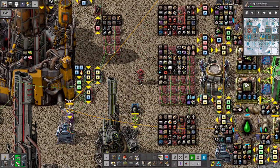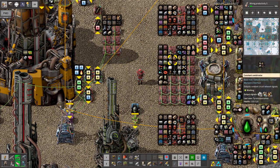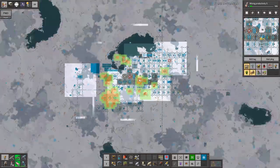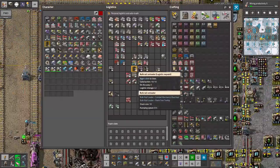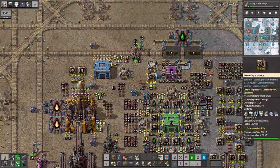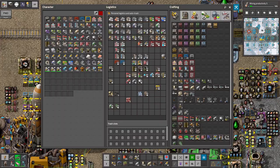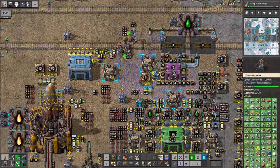Are we live? Seems good. Let's continue with space exploration, wherein I have updated my Factorio, which included the nasty belt icons, but I got a fix for that.